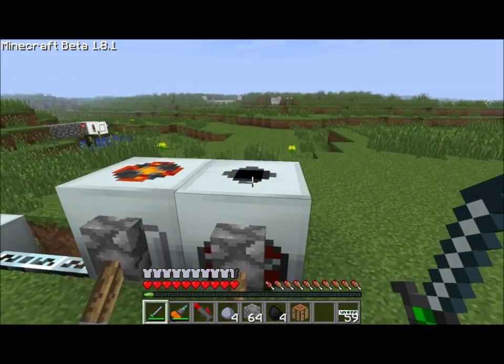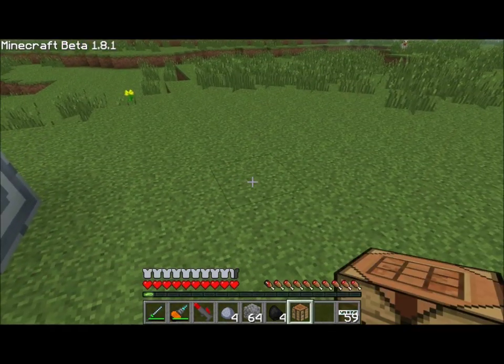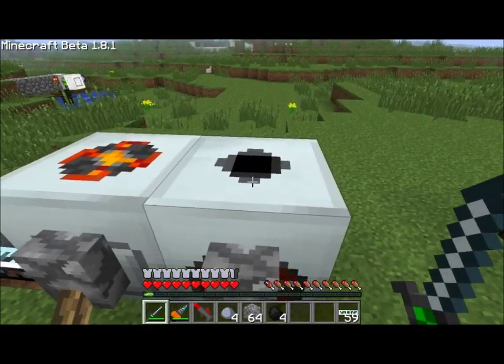Hello everyone, this is Direwolf20, and today's Industrial Craft tutorial is on the new item added in 1.23, the foam sprayer. It's actually a pretty neat item and it works rather well. Let me show you guys how it works.